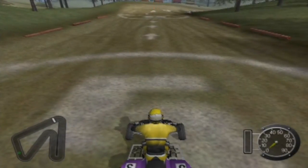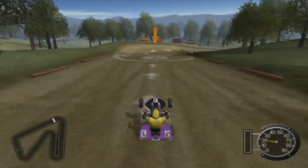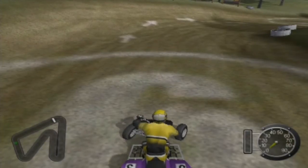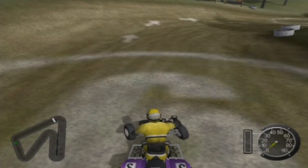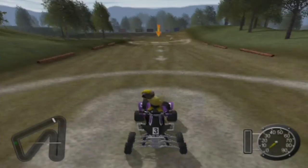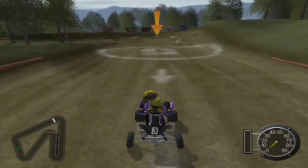Now you're going to learn how to ride a wheelie. To pop a wheelie, hit the gas and pull back on the left analog joystick. Try to hold the wheelie for a few seconds, then hit the brakes and come to a stop inside circle number six. Wheelies, yeah! It looks like you've got your basic driving skills under control. Sometimes you'll bump into objects in the world and need to back up. To drive in reverse, press and hold the gas and the brake button at the same time. You can look back by holding down the L2 button. This is so slow.